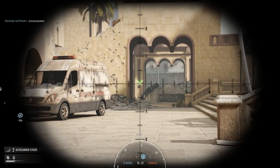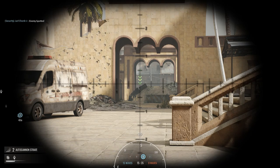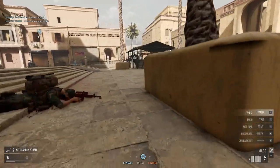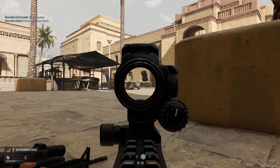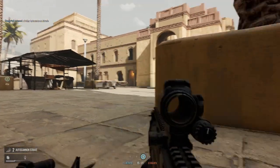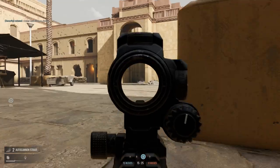Hopefully your observer will keep hidden while you call in fire support but if they do decide to get themselves killed all is not lost. Keep fighting and hold your ground. Regroup with the observer when you can. If you have sensible people playing observer they will normally come to you.